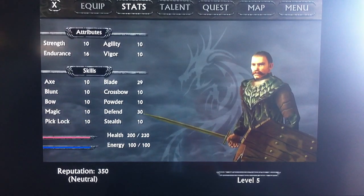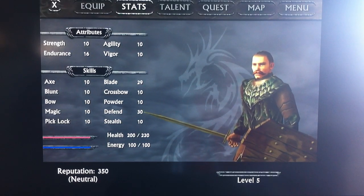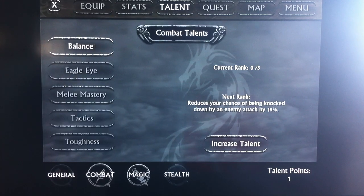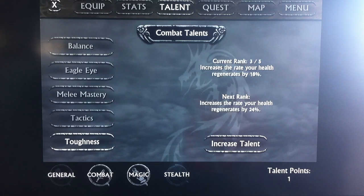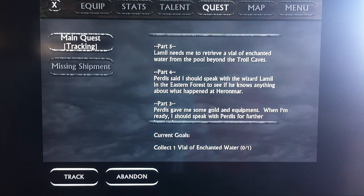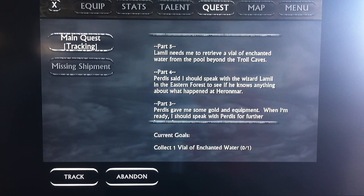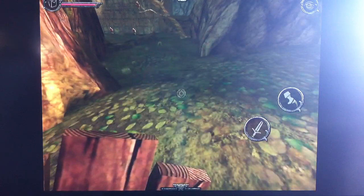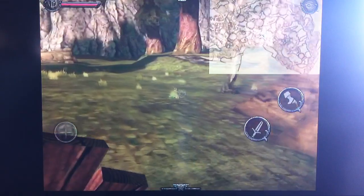I keep increasing my endurance because I still don't know how to eat food — unfortunately I still haven't figured out something as simple as that. My quest leads to where Lemuel needs me to retrieve a vial of enchanted water from the pool beyond the troll caves, and I need to find these troll caves wherever they may or may not be.